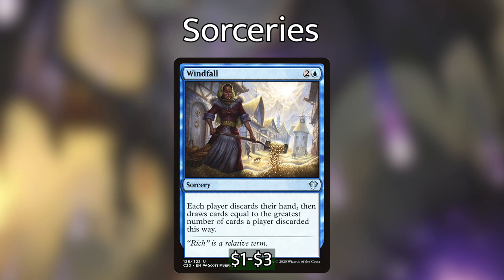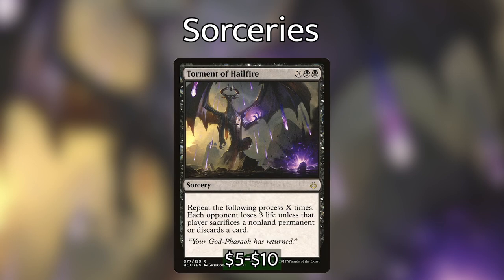The card we can tutor up with Muddle the Mixture is Torment of Hailfire — one of the big finishers in our deck. Games where we get this card are probably games we're going to win. For X, black, black, we repeat the following process X times: each opponent loses 3 life unless that player sacrifices a non-land permanent or discards a card. Ideally we've picked off our opponents' creatures, kept their boards clean, and prevented them from drawing a bunch of cards. When we cast this with X equal to 10 or 15, it's going to do a lot of damage and probably close the game out. If you're looking to upgrade this deck, I would definitely put in more ways of finding Torment of Hailfire.